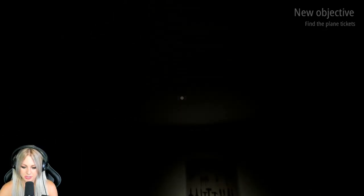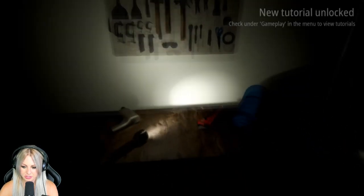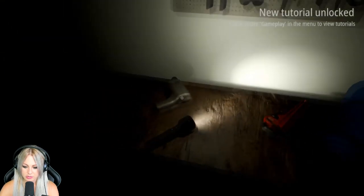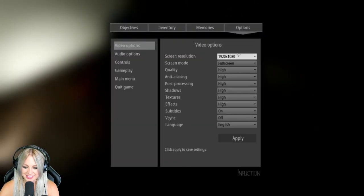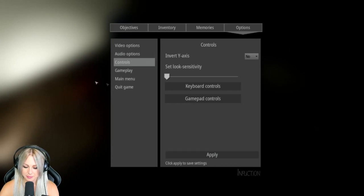Is there a light switch that I can use? Do I need to do invert? I'm okay. Is there a flashlight? Check under gameplay in the menu to view tutorials. Okay, I need to turn on invert — hold on one second. Actually I need to turn it off. Let's get back. Ah, that's so much better!